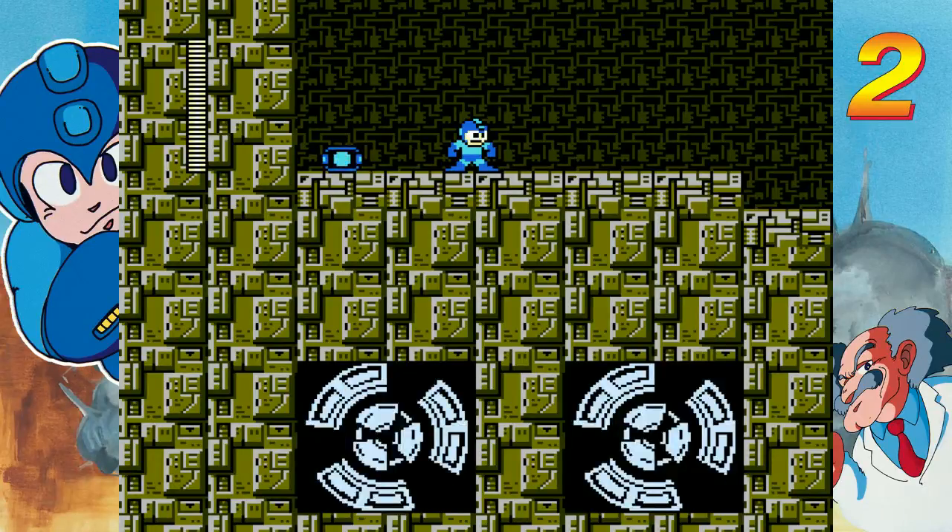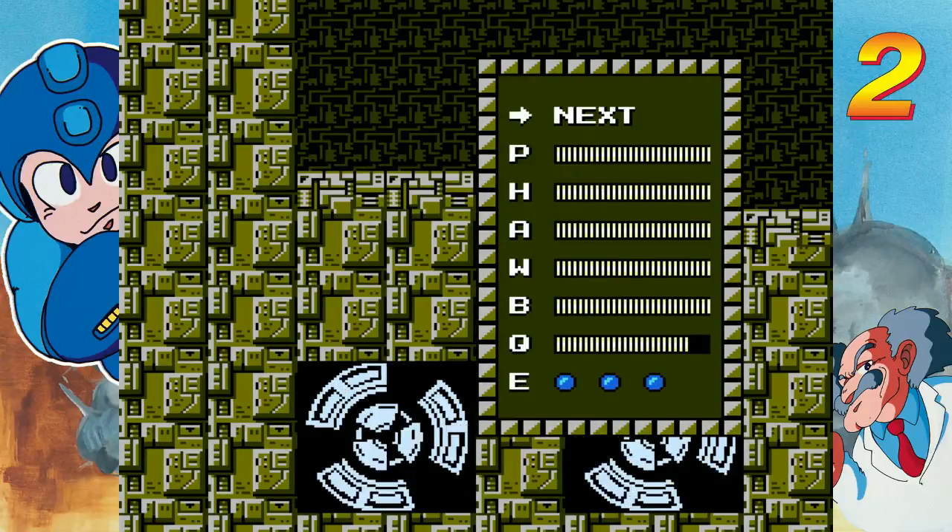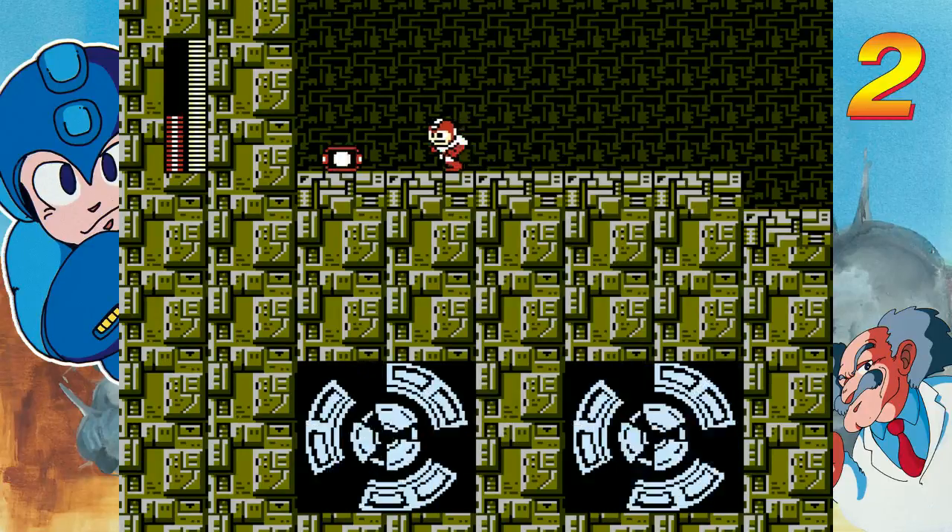Hello folks, Mink back here in Mega Man 2, Wily Stage 2. What to recharge here? Boomerang still has a million shots. Item 1 is tempting, but we'll go with Item 3.